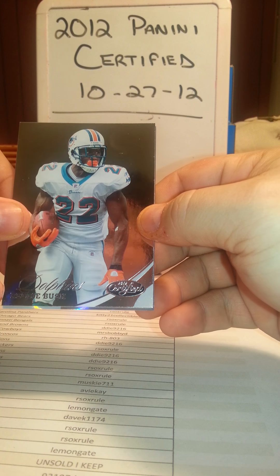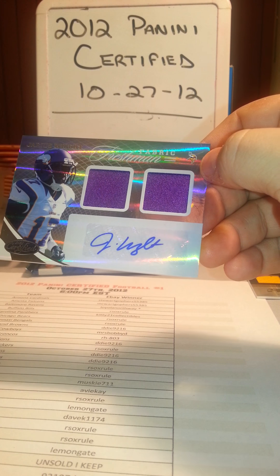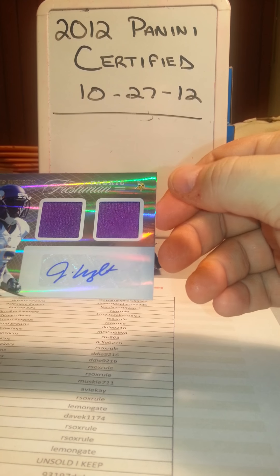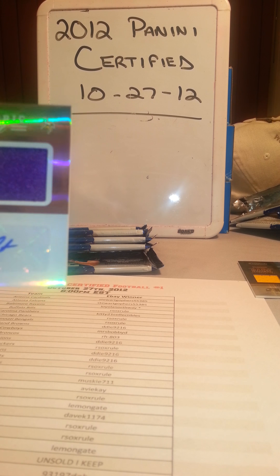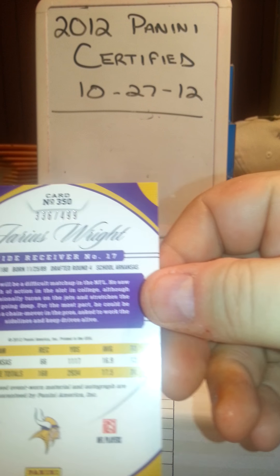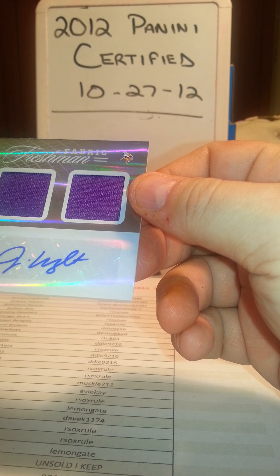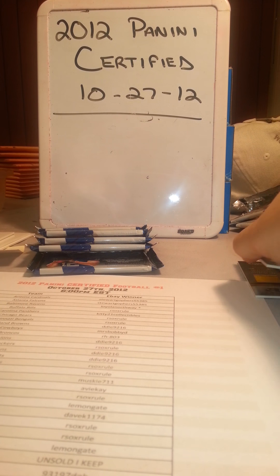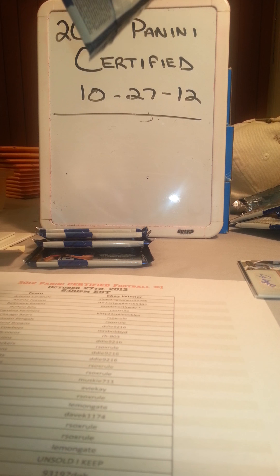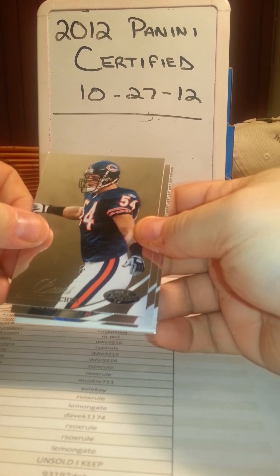Willis McGahee with the Broncos, Reggie Bush with the Dolphins, and our hit - there's the autograph, it's a Freshman Fabric and it goes to the Vikings. AVK - good job there. The Rams went to 93197. Let's zoom in - the camera should do a good job showing off the autograph. Fabric of the game, very cool card. Flipping it over you can see it's also numbered 336 of 499. I like these dual cards where you get fabric and an autograph - it's a good looking autograph, you can almost tell who it is without looking at the name. We're halfway through, two hits: one autograph-memorabilia and one memorabilia card, right on pace.